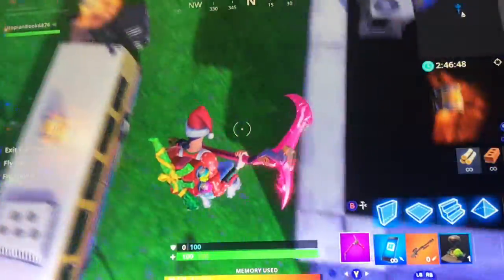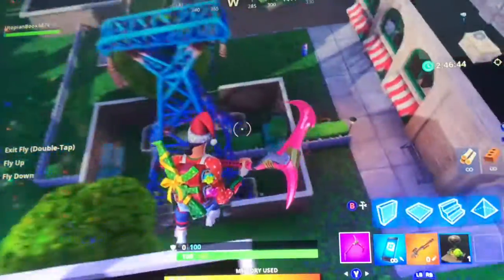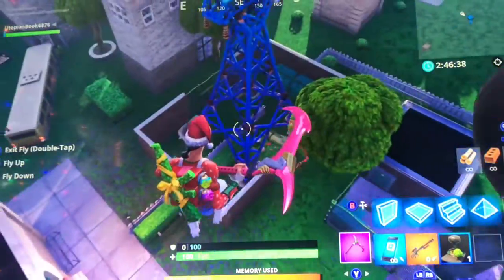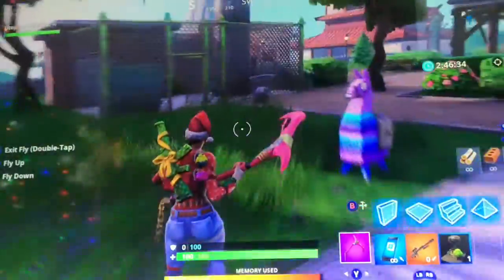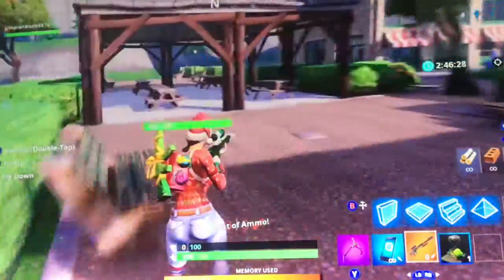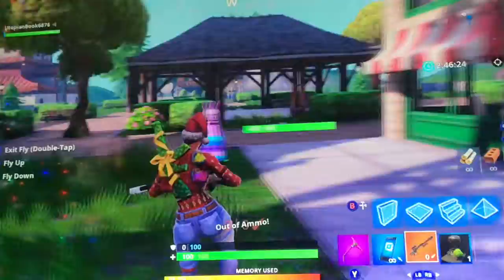Over here is insane. Where is it? Maybe it despawned or something — that's weird. Yeah it despawned, but I had like a ton of loot on the ground right here, or no, it turned into a llama.